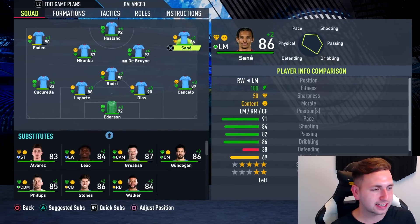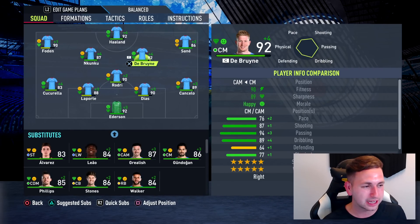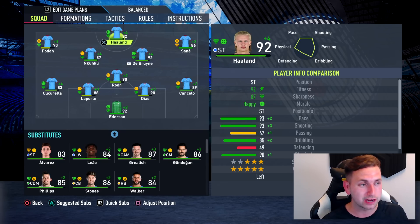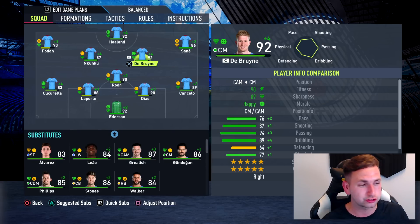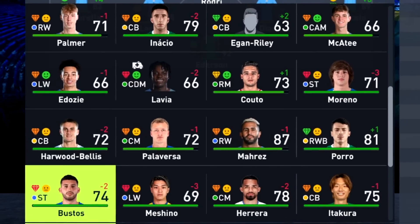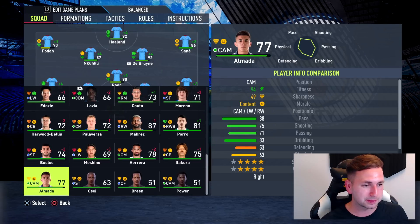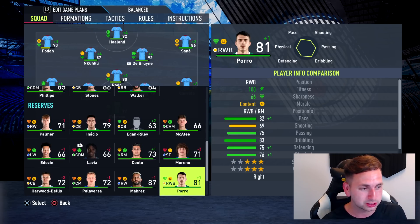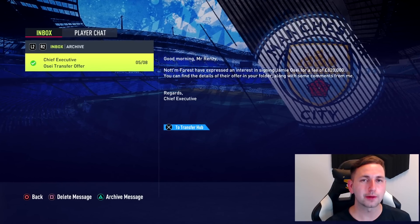I think that's going to be our last signing in the summer transfer window — I don't feel like we need to go out and sign anyone else, it would just be overkill. Right now I'm happy with how the team is looking: Sane on the right, Bowden on the left, Haaland up front. The midfield is looking strong as ever. Down in the reserves, going to try to get a lot of these players out on loan — players like Almeida, Porro trying to get him sold to Sporting, Mahrez trying to get him sold as well.